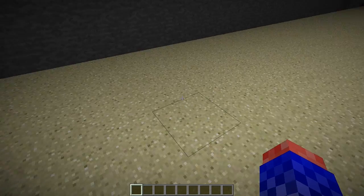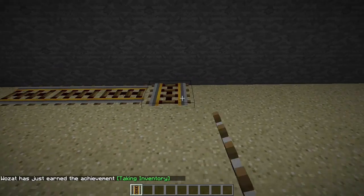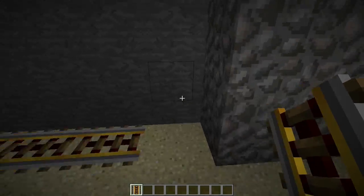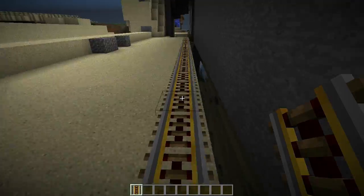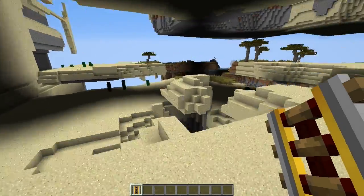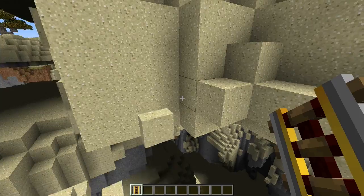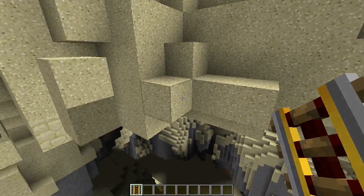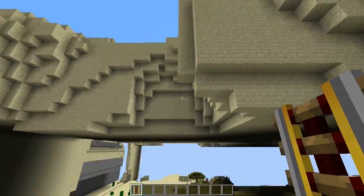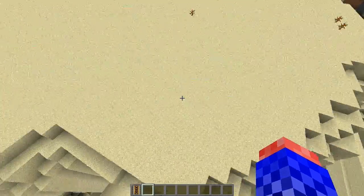Presumably you could put tracks up here and stuff. Let's see what we can do here. Well, obviously we're not going to be able to put it everywhere. This functions a lot better in this map than it did in the old Far Lands from Beta 1.7.3. All kinds of great things here. Anyway, that's the Far Lands - now you've seen the Far Lands.